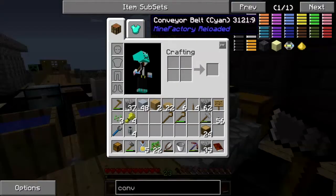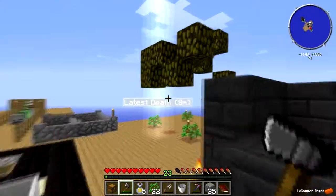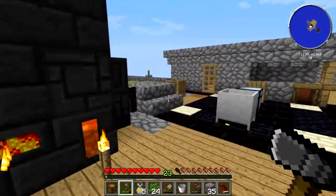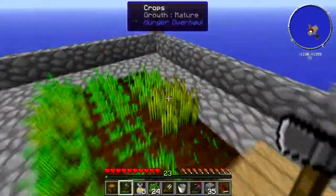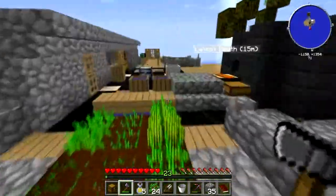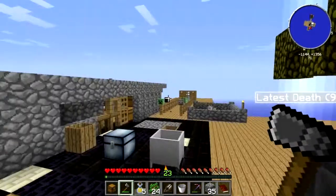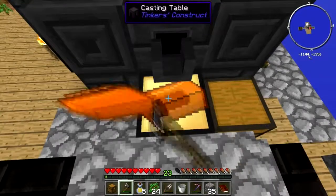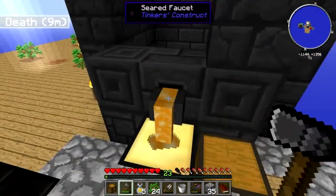These conveyor belt things — when they're on the floor they push stuff in whatever direction they're facing. So I get them to push mobs off the edge of the spawning platform, they drop down, they don't quite die. I had mob grinders kill them so I got the mob essence, but we'll get onto that later.